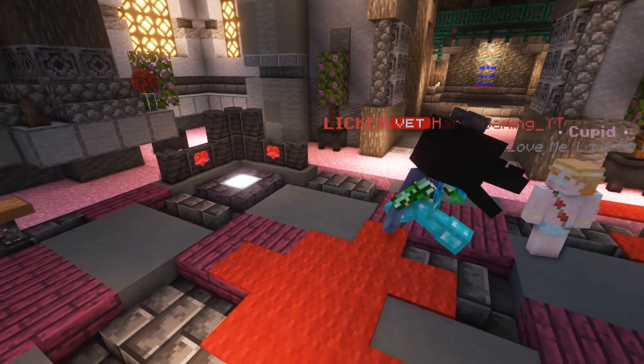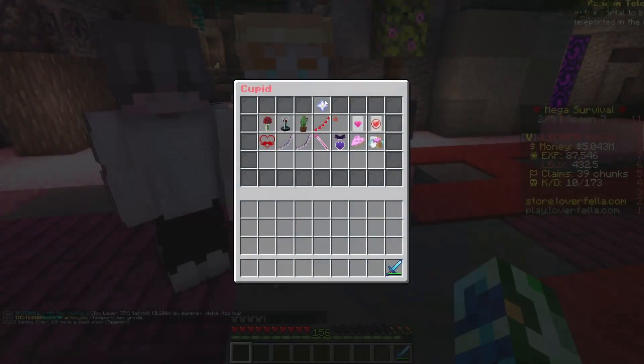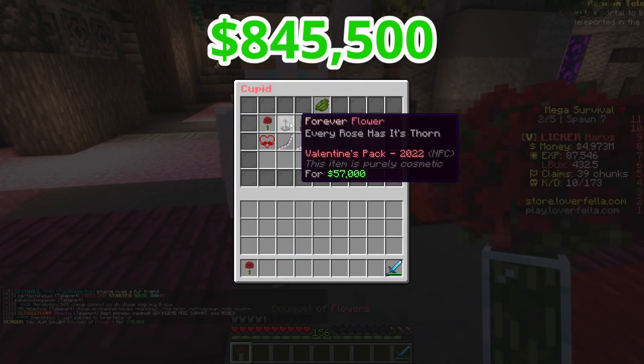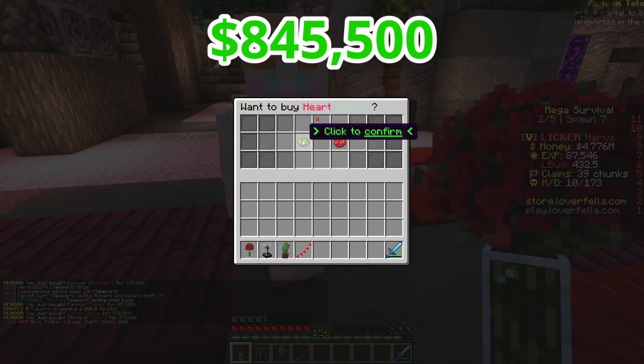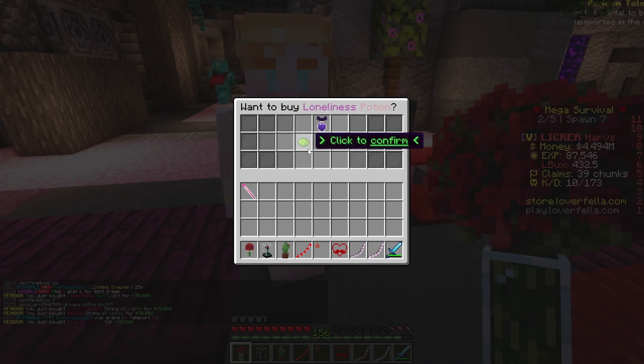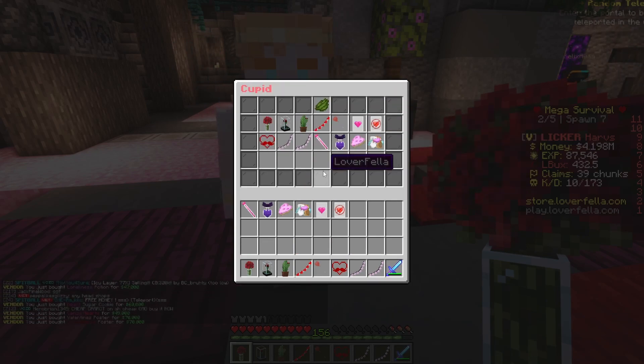To start off, we have to actually get these items. So heading over to spawn, clicking on the NPC, clicking on the nether star so that we're buying these with cash, we're going to spend $846,000. If I was to get all of these items with L-Bucks, it would cost me about $1,300 L-Bucks, which is super expensive, so just get them with cash.